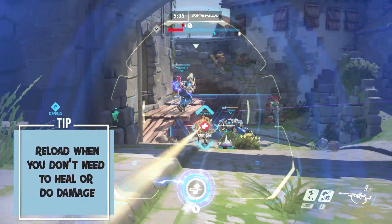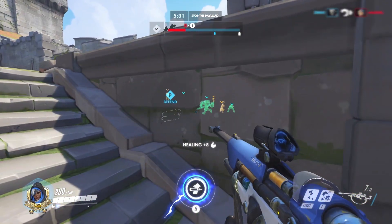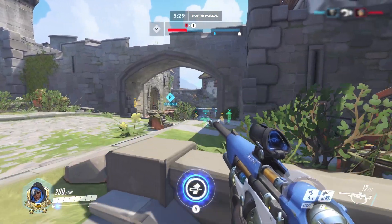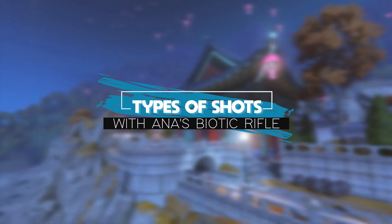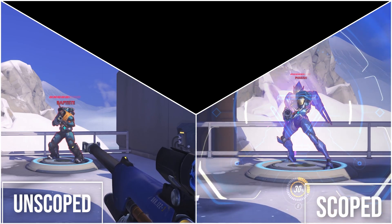Reload when you don't need to heal or do damage. If your team is hiding around walls while being full HP and there is no enemy in sight, then it's time to reload. With Ana's gun, you can do three different types of shots: unscope, scope, and quick scope shots.